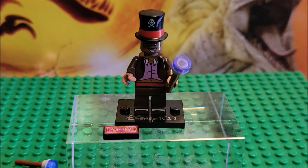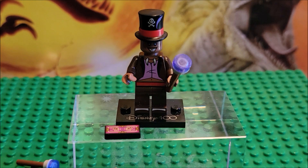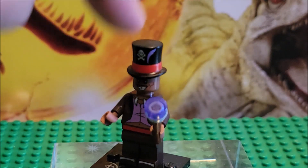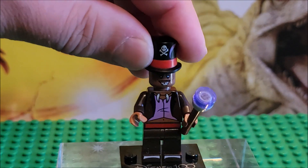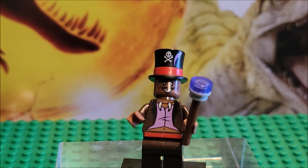I like the head piece — he has a flower on it. We'll zoom in so you can see it better. It has a purple flower in the ribbon of the hat. It's one of those top hats and it does have a crossbone on it, emphasizing that he is not a good man.